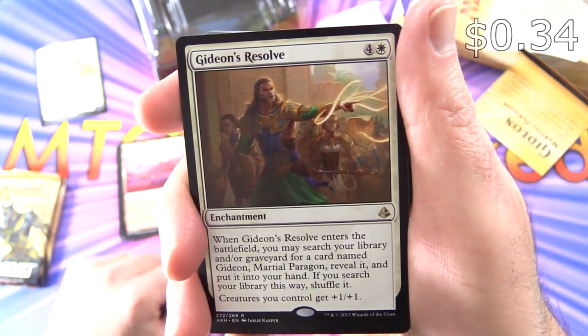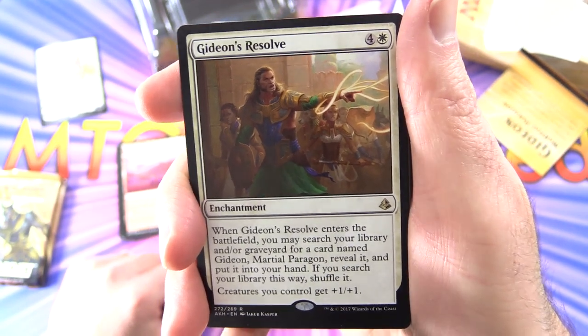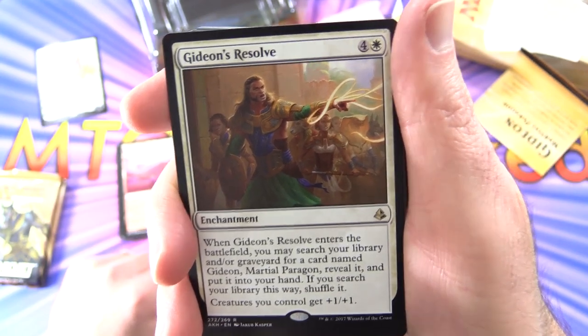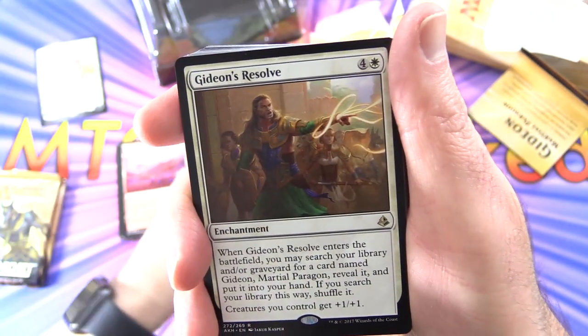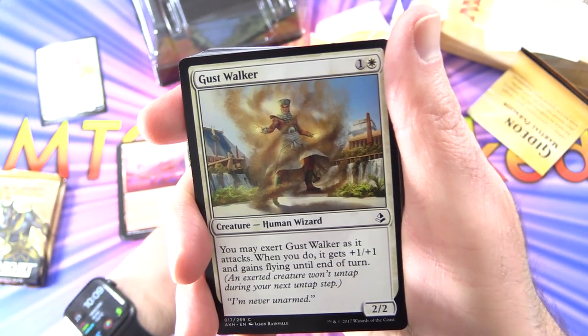Next up, Gideon's Resolve — Enchantment for 5. When it enters the battlefield, you may search your library and/or graveyard for a card named Gideon Marshal Paragon, reveal it, and put it into your hand; if you search your library this way, shuffle it. Creatures you control get plus 1/plus 1. So that goes along with the Gideon foil here — we get a couple of those.